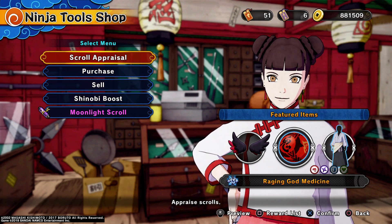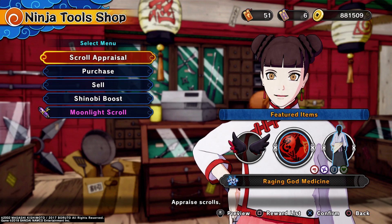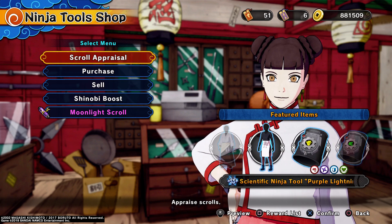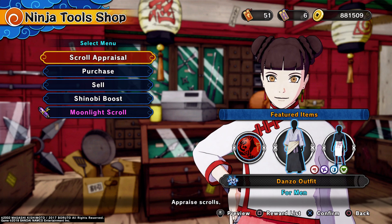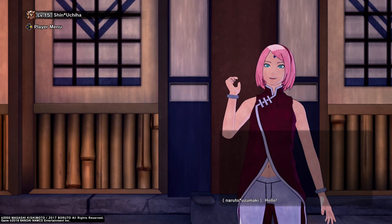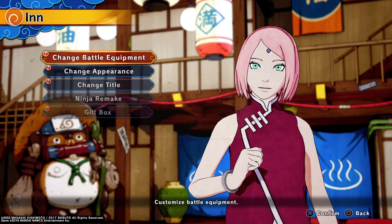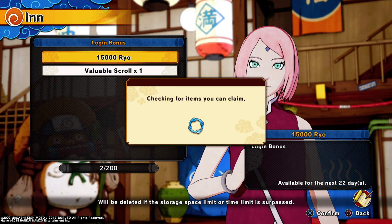Devilish Wings — that's pretty cool. Raging God Medicine — it's an attack and range item, I'm curious to know what that actually does. I've seen most of this stuff before, obviously except for Danzo's outfit, the wings, and the Raging God Medicine. Danzo is my least favorite character in the whole series so I'm not too fussed about his outfit. I might have some scrolls I earned from last time that I haven't opened. We've got login bonuses — quickly get these.